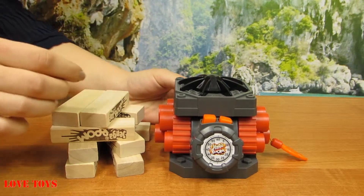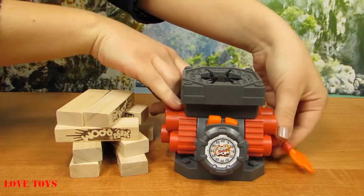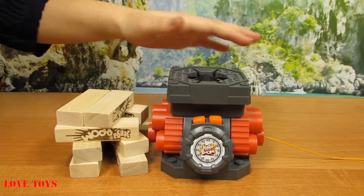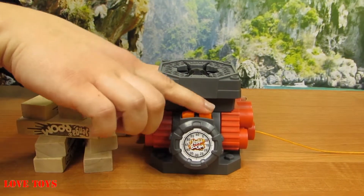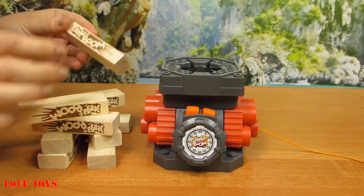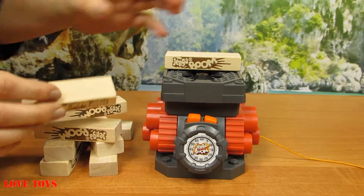So now let's start it. We just have to press the orange button here and then just extend our rope. Now our platform is ready to set our blocks on it. Let's press the start button. You can see that now we can also hear some sounds and we just have to start building our tower.